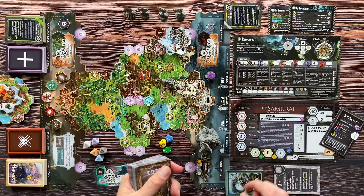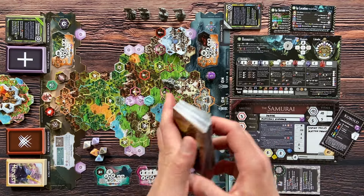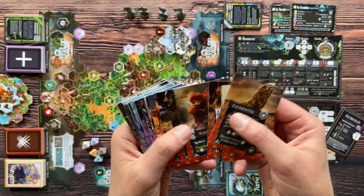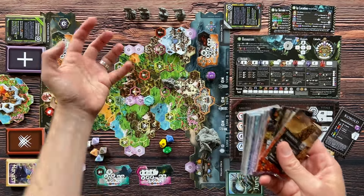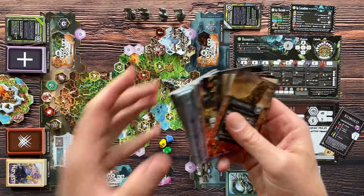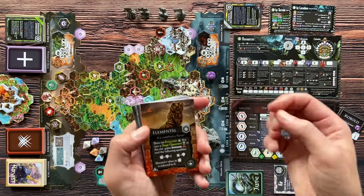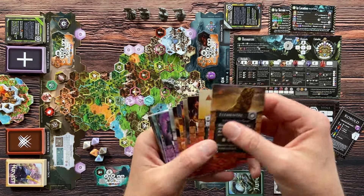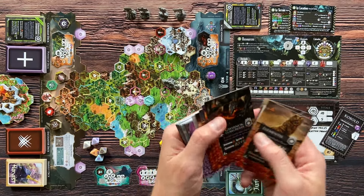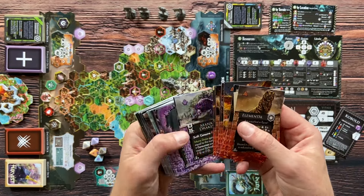After each villain card you add one or two siege cards here — these are different types of monsters and enemies that will appear on the board and march toward your defenders. You don't fight them like normal monsters; they have different stats and attributes similar to your defenders. They march, and by defeating them you gain different rewards.